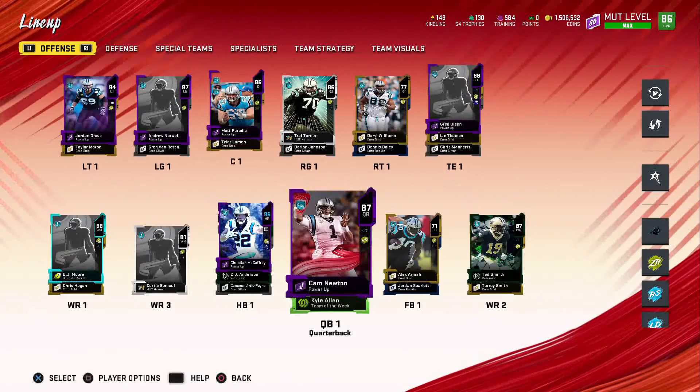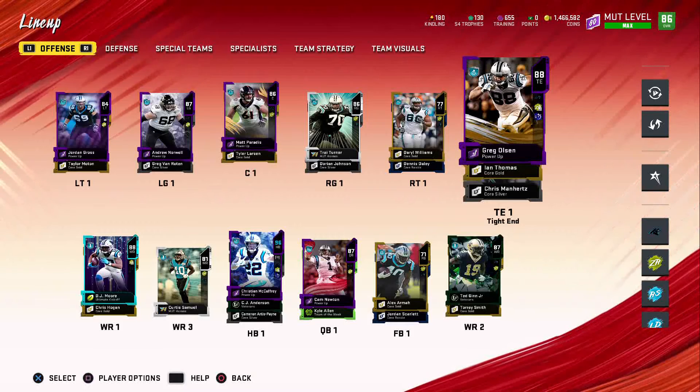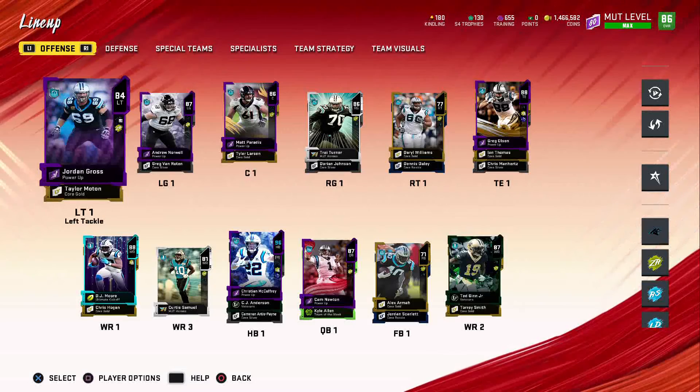Going over the Panthers theme team, we definitely made some upgrades. We got Cam Newton up to an 87 overall. We also added an 88 overall Greg Olsen — I used an 85-86 power pass on him to get past his ultimate trainer card, and we now have an 88 overall with zone run times two. We did add one tier to Jordan Gross and he's up to an 84 overall.